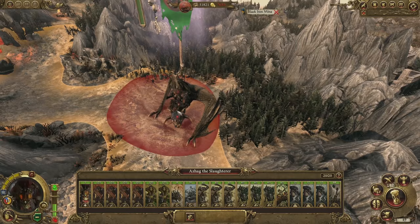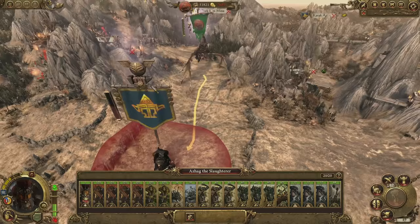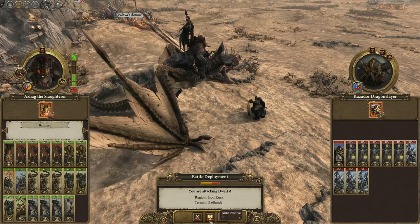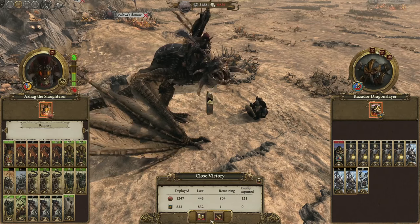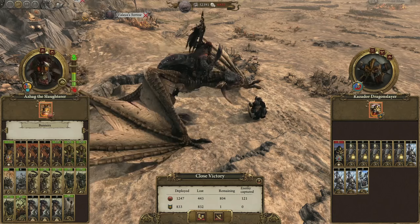Mounting the Wyvern is obviously going to absolutely transform the way you use Azag in battle. Now there's a pesky Dwarf army on our turf here, so let's put Skullmuncher to good use. It's a pretty even fight — the Dwarf Lord is well equipped with magic items too. We auto-resolve and it's a close victory. There are those loot pop-ups again, and this time we've rolled lucky and won a Pigeon Plucker Pendant — an area effect melee debuff for Azag, so that's now hanging proudly around his big green neck.